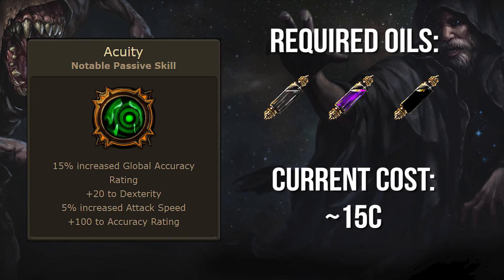Sometimes all your build needs is some accuracy, and there is no better option than Acuity. 100 flat accuracy, 15% increased global accuracy, and some attack speed and dexterity may not be best in slot for DPS, but this anoint can still be a cheap way to get your left side of the tree build into a functional state.